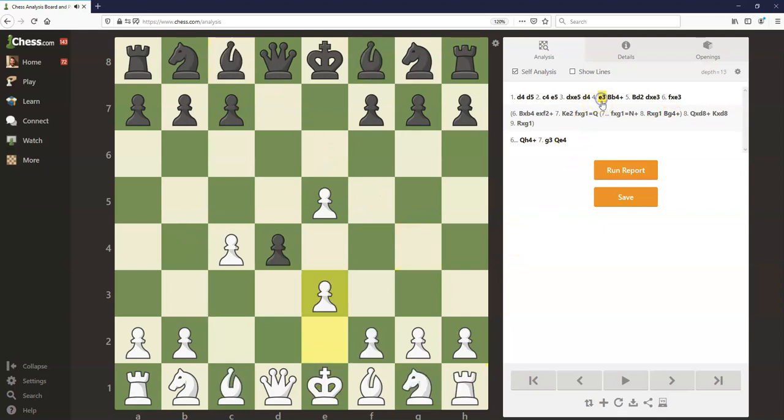So the e3 move is considered very bad — white should not play it. If you're playing the black side of the Albin Countergambit, make sure you know how to exploit this mistake: just play bishop b4 check, and all the tactics will work out in your favor.